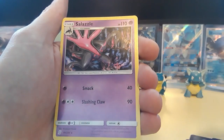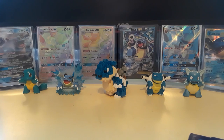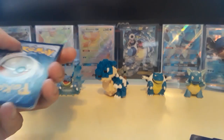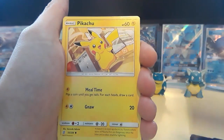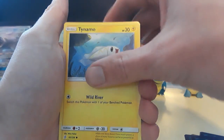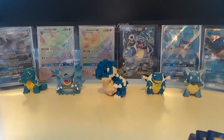You know, typically with Unified Minds, Unbroken Bonds, all these other sets, we've seen somebody opening packs early, and yeah we're a week out — maybe that will change. I'm just really surprised that no one has gotten their hands on anything pre-release. Next pack: Fighting Energy, Oranguru, Lurantis, Mesprit, Pikachu, Lickitung with the tongue slap, Purrloin, Magmar, Tynamo, Tauros for the reverse, and then a Tapu Fini non-holographic rare card.